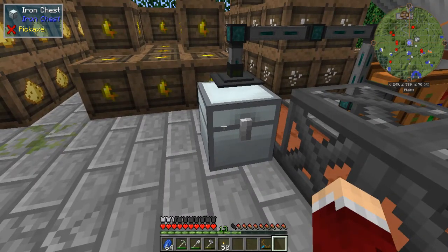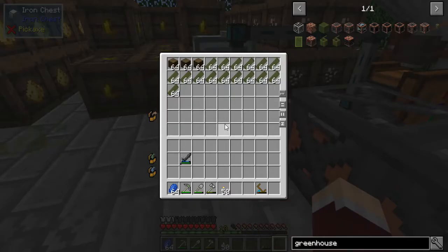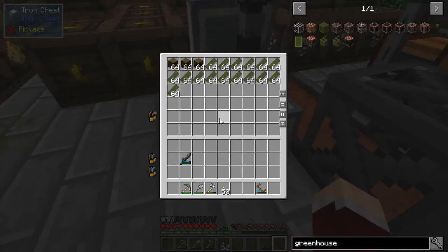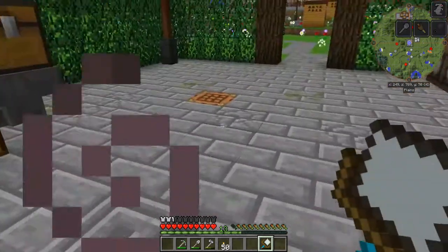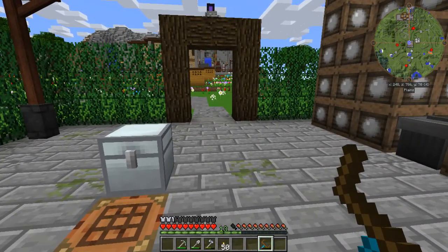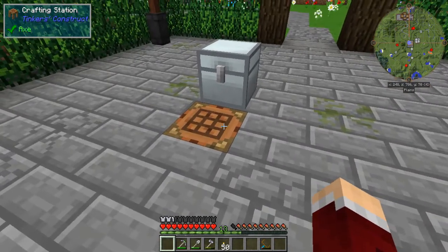We're back and have generated our 16 stacks of panels — it actually worked out perfectly. We've got some lapis and rose red left over, so I'm probably going to go get more dandelion yellow so we can make some more panels, since it took a long time to gather this much lapis and I want to make the most of it. Now that we've got all our panels, we can start working on assembling the necessary pieces. I need to go get the other chest from the house.